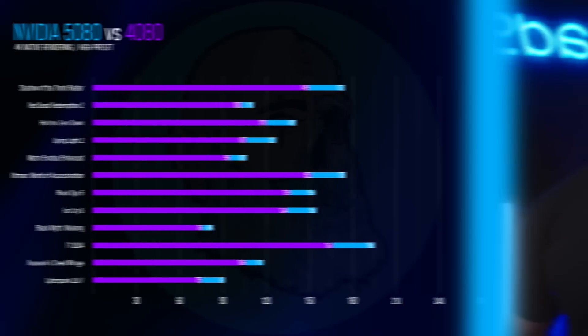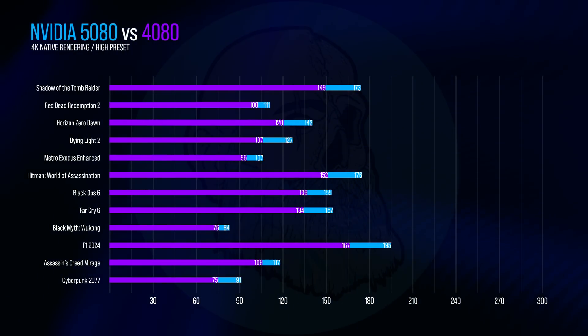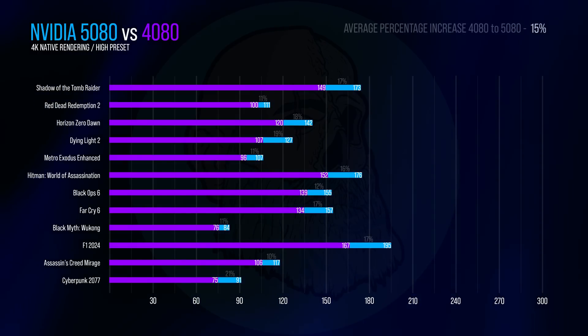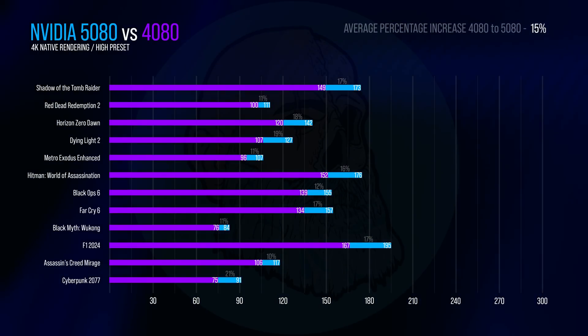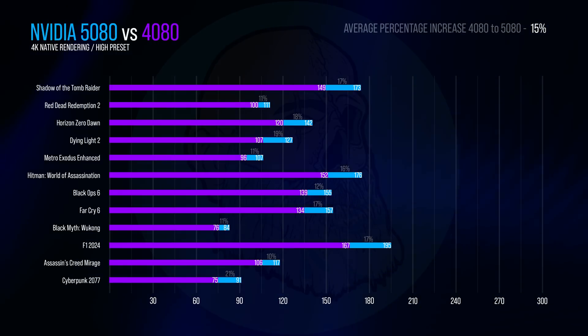To be completely transparent, NVIDIA sent me this card early, but my video was delayed because I just couldn't believe the benchmark numbers I was getting. I thought there had to be something wrong with my testbed or my methodology. This is what the numbers look like in 4K benchmarks, using a 9800X3D, and most of the settings were one step down from maximum presets because there are generally some effects on the highest detail levels that are really inefficient. We're seeing an average uplift across these 12 games of only 15% at 4K.